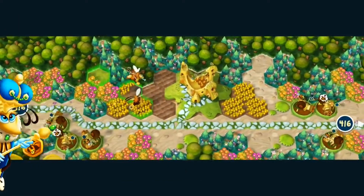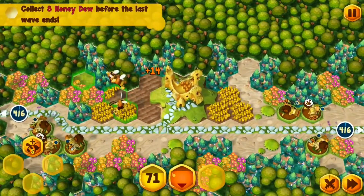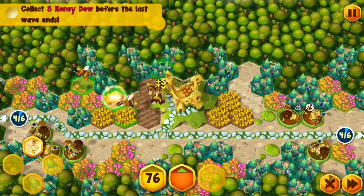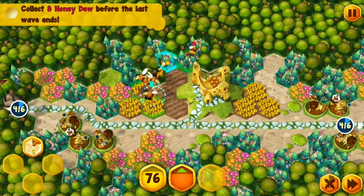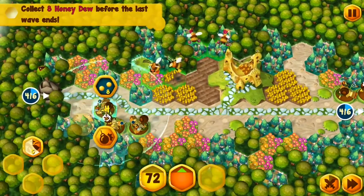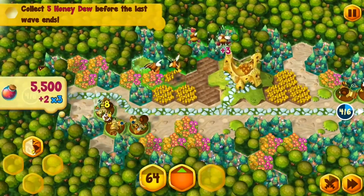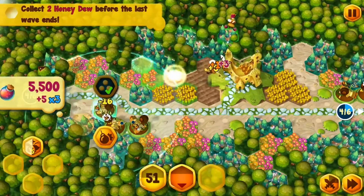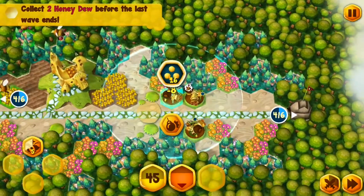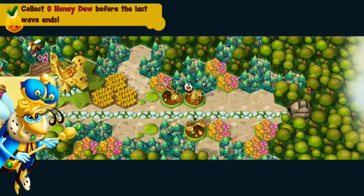We can get some honey forest for our research team, so I'm going to put a bee on that one and probably another bee too. I'm going to start upgrading because it's actually really powerful and doesn't cost more bees, which is obviously not a very plentiful resource.